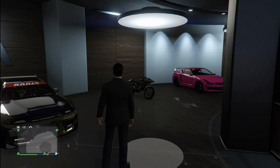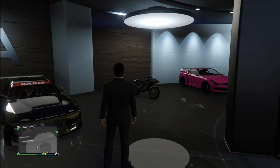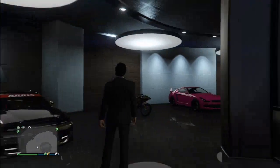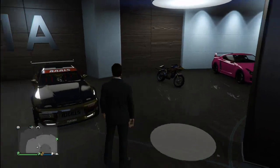So what you want to do first is make sure your garage is full — you want no spaces anywhere. All three levels in all four. So all mine are full: elegies, oppressor, retro custom.